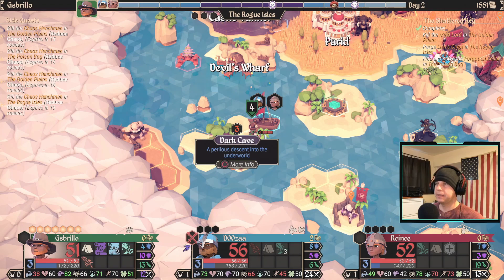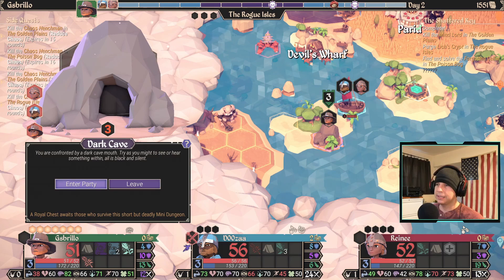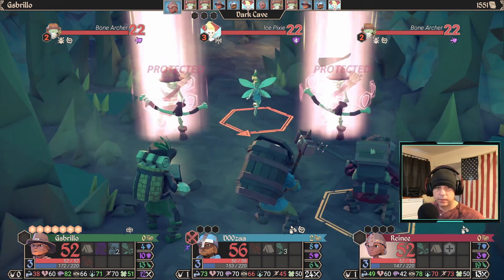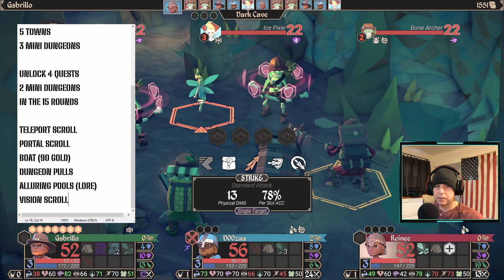Now I found the other dark cave. Keep in mind I do have a little bit of time — if I needed to heal up or something I could do that. But I'm doing pretty well, so I could probably go ahead and do it. The only thing is my weapons are a bit weak. So now I've hit my goal — unlock four quests and do two mini dungeons. I've already done that with room to spare.